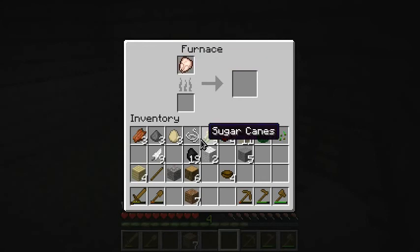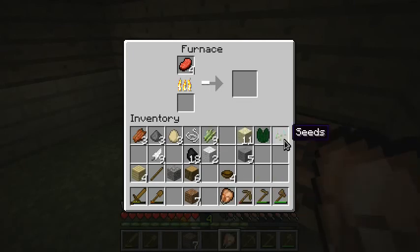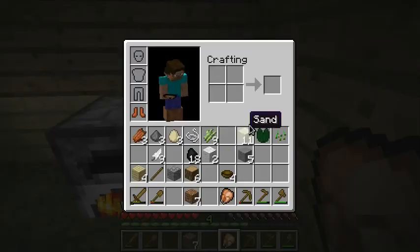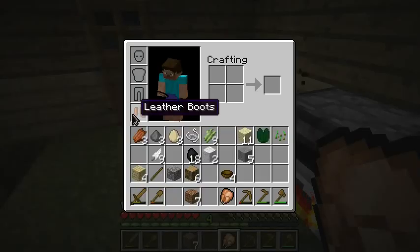I got one more chicken — let's cook it. Oh, and I've got raw beef too. Let's see if I can have some steaks. I have to take this out first. I'm living the high life here. I got light. I got a roof. I got a door. I got roast chicken. I got steaks on the barbie. And I got myself a sweet pair of leather boots!